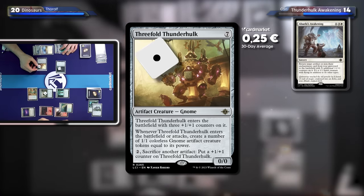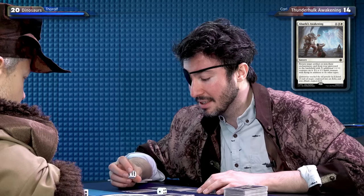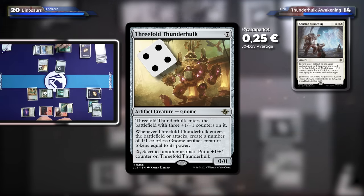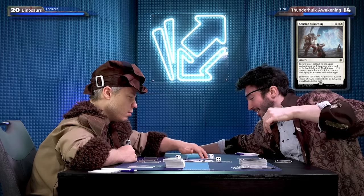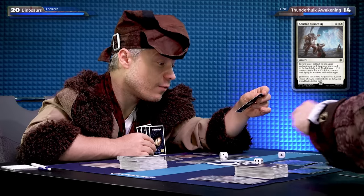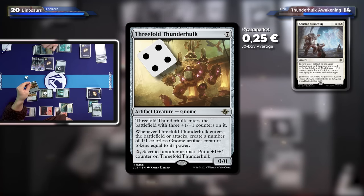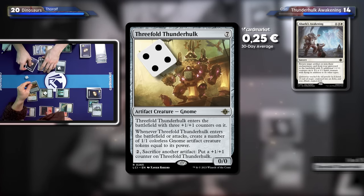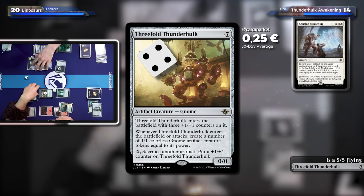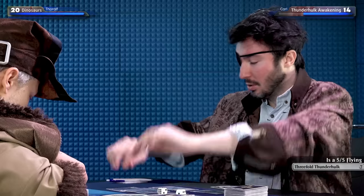So that's a 5/5! And whenever Threefold Thunderhawk enters the battlefield or attacks, create a number of 1/1 colonist gnome artifact creature tokens equal to its power. Now you make five gnomes! And whenever this attacks, you always make gnomes equal to its power — unless you make it even bigger. There's more text: pay two, sacrifice another artifact, put a +1/+1 counter on Threefold Thunderhawk. And it flies, so you cannot block it.